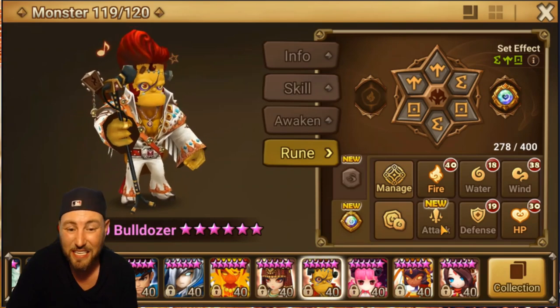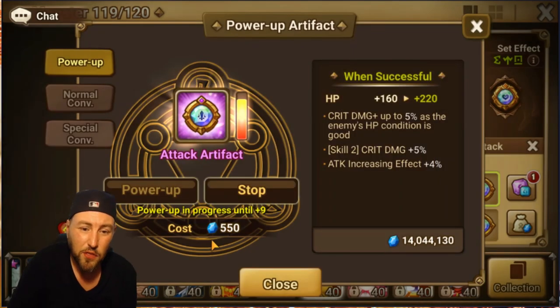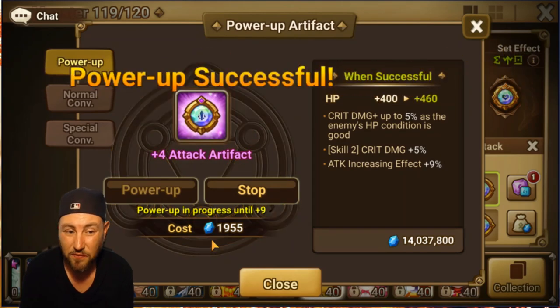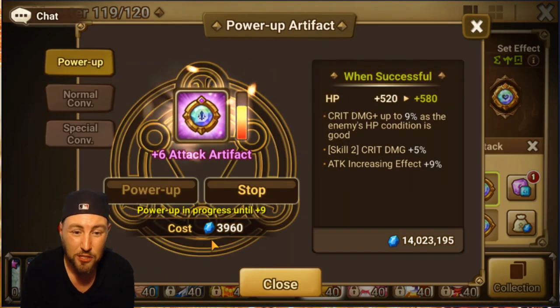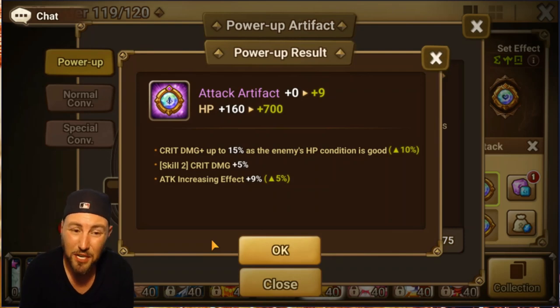Because the main stat was Defense I didn't even keep looking, but it was just perfect for him. Now we've got an attack artifact. The main stat is HP — on attack artifacts, HP or attack as the main stat is usually what you want to aim for. We've got skill 2 crit damage, attack increasing effect, and crit damage up to 5% of the enemy's HP when the HP condition is good. Right off the bat with attack increasing effect and skill 2 crit damage, my mind goes straight to skill 2 nukers — Kali, maybe the Chimera.